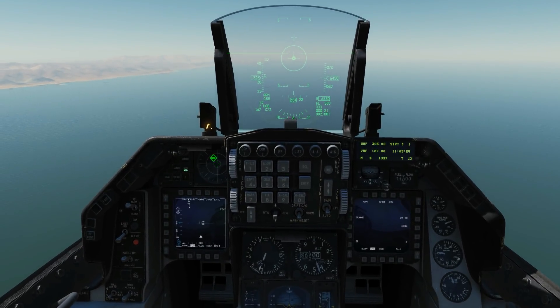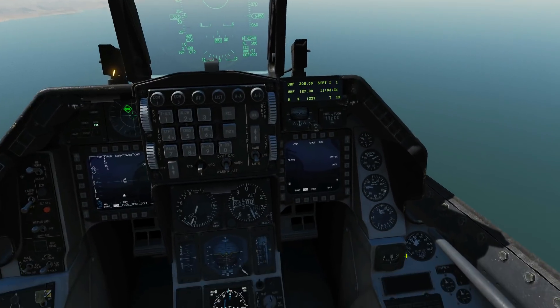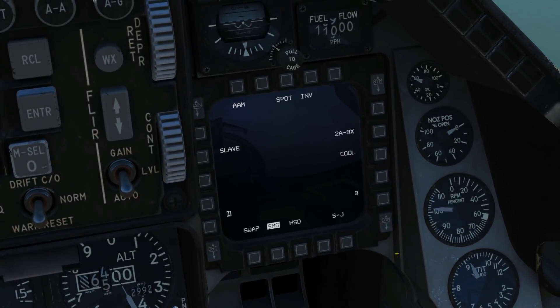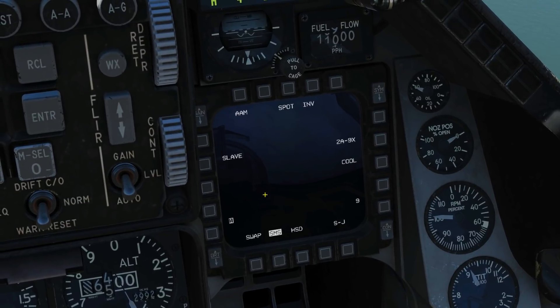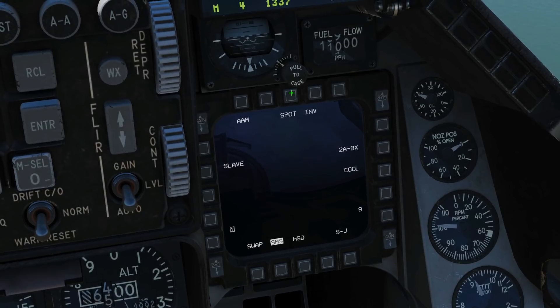Probably the biggest giveaway that you've got an AIM-9 selected is you can hear the hiss in the background — that is the growl of the IR sensor feedback on the missile. When we've selected one of these modes, we'll automatically have the SMS page up on the right MFD.